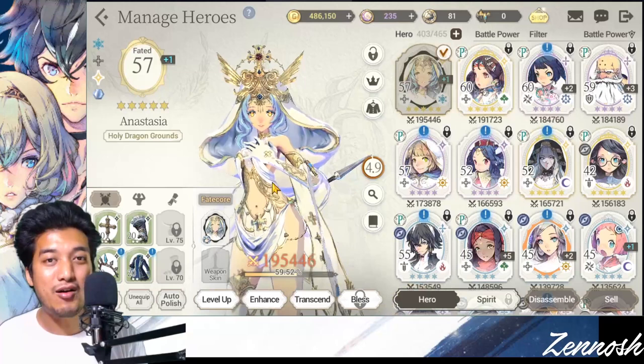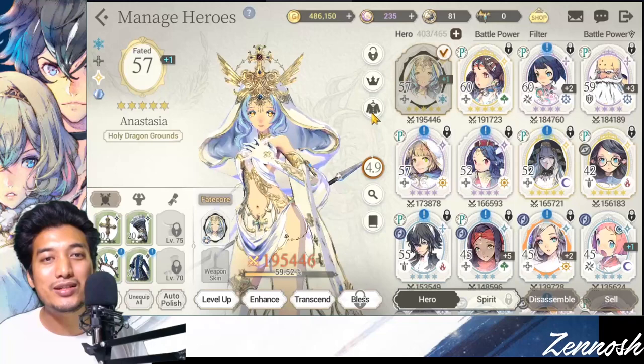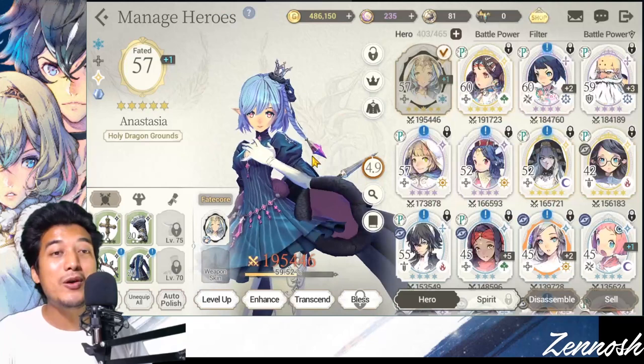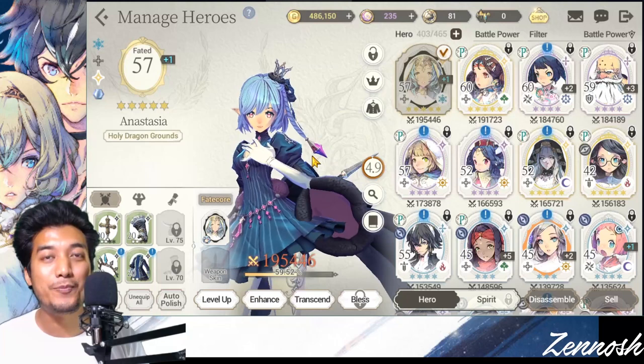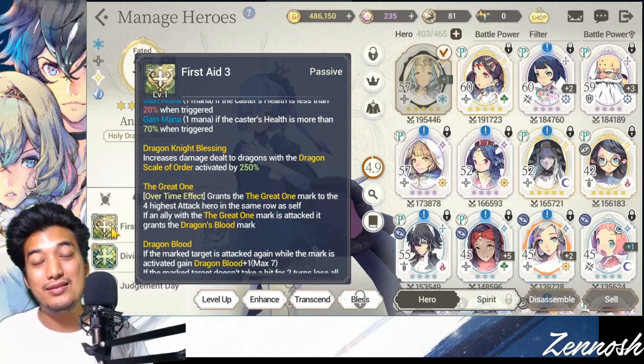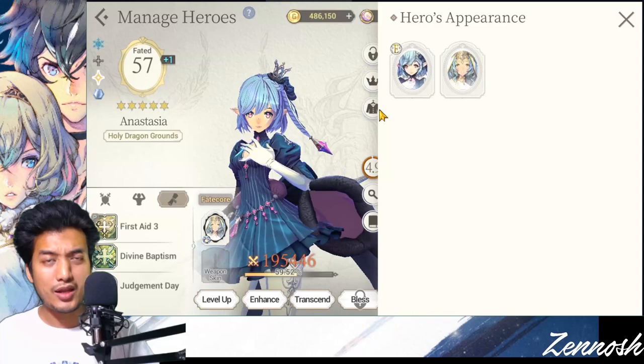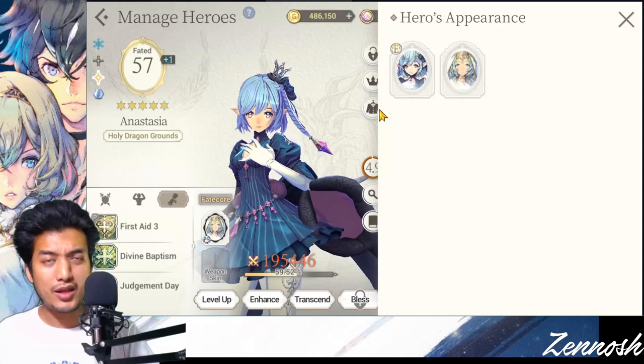The next tip: some players were asking if they can still keep the Fate Core while using the original avatar or skin, because some people don't like the Fate Core skin. All you need to do is click the Uniform button and select the original uniform. Even though she is a Fate Core unit, she can still have her original costume while keeping the Fate Core ability. Just look at her skills — those are still Fate Core skills. You can switch back and forth easily.